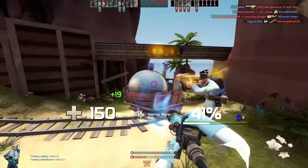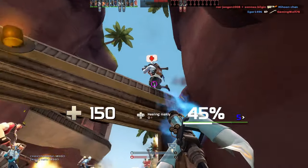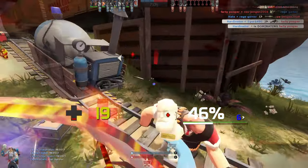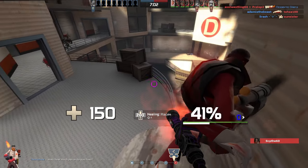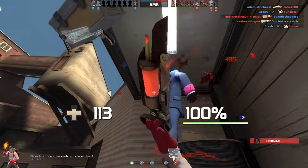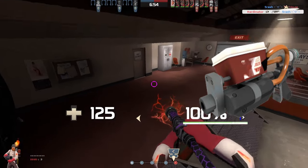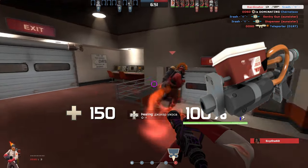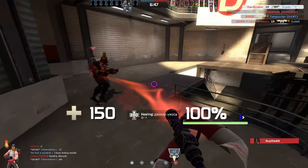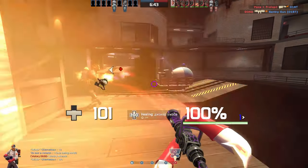The Blutsauger is your go-to primary if you play battle medic, but also if your team does nothing to protect you, so you take matters into your own hands. It can also be better than the crossbow on certain maps, like Harvest, where you get involved in fights a lot. The Overdose is a niche weapon that is rarely used. You run faster relative to your ubercharge when you switch to the weapon, and that's it. I have never seen the appeal of it, but some people like that primary a lot for some reason.